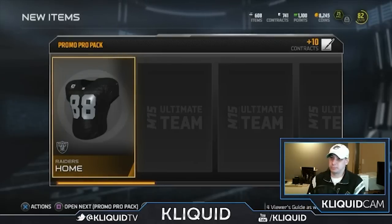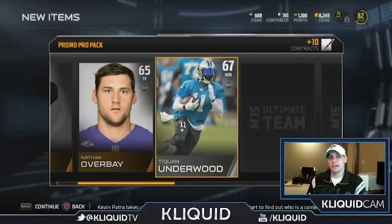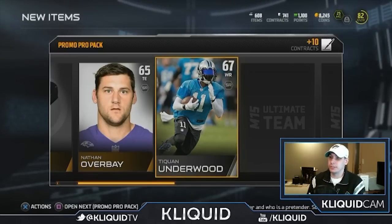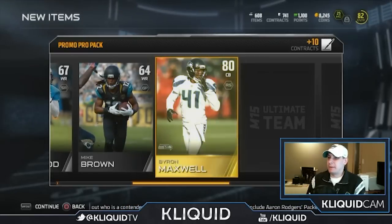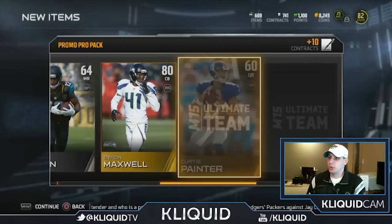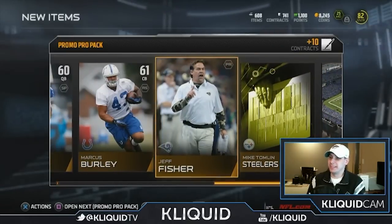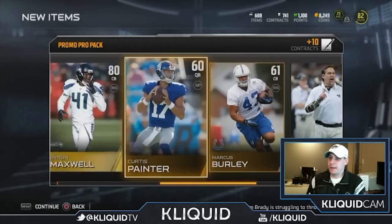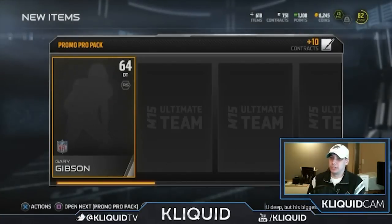I've actually gotten pretty good luck out of some of these promo packs - I think that's where I pulled either Cameron or Staley. Byron Maxwell, not too bad as our gold. Jeff Fisher - Ryan's favorite coach. Nothing really of much value here. Byron Maxwell might be useful, but not particularly great or anything.